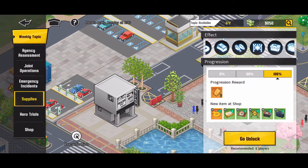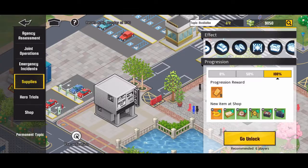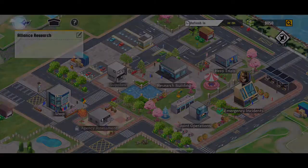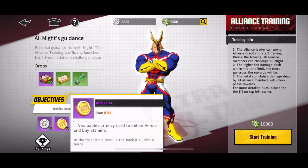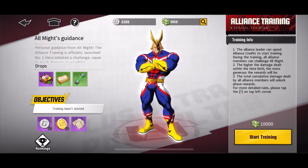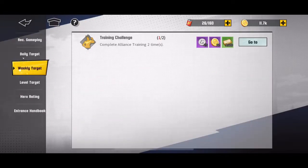Supplies doesn't seem very important, so really it's going to be agency assessment and hero trials. I'm probably going to finish emergency card flips because that matters, and then joint operation card flips maybe. Emergency assistance and incidents for card flips matter, but at the end of the day hero rating — alliance training — beats all of that.